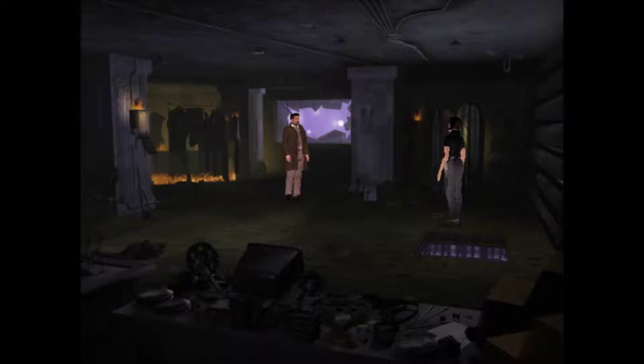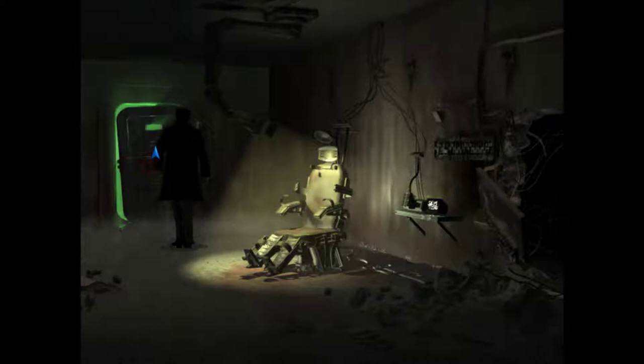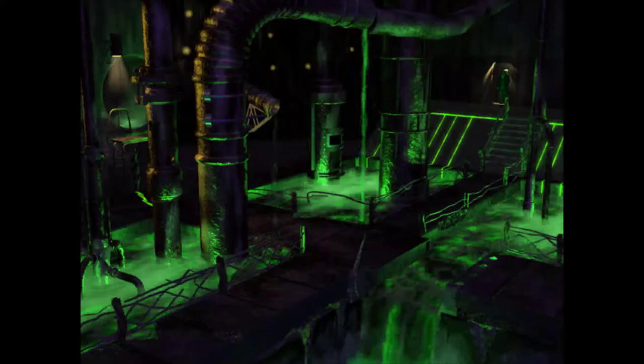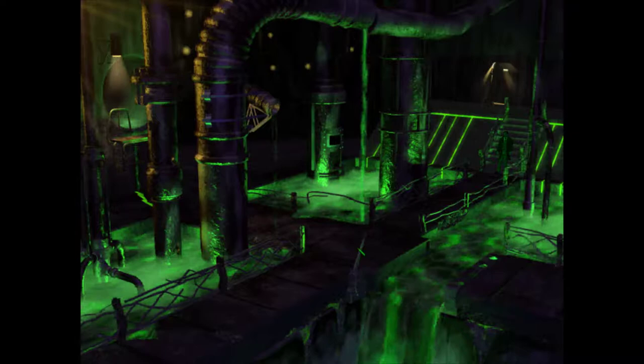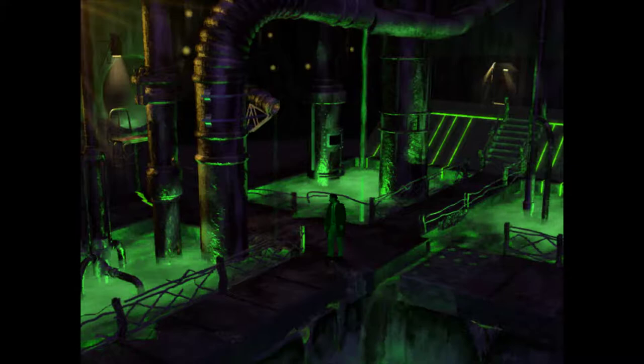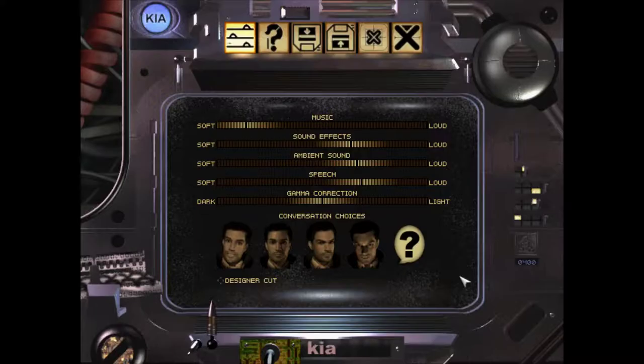We catch the beginning of the next act. The first thing to notice is we confessed to killing the bum, but they never went and got the body, so he's still floating down the sewers. We need to go over to Ezo's because something different is going to happen this time — we're going to meet Lucy.